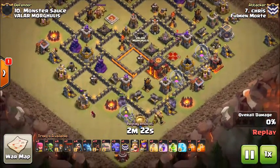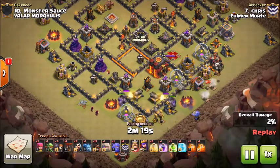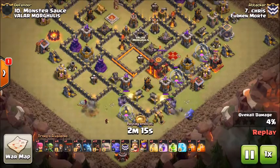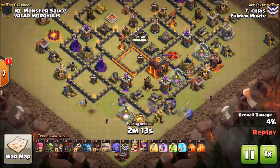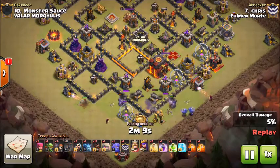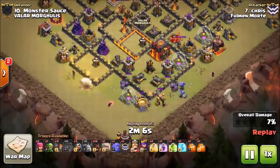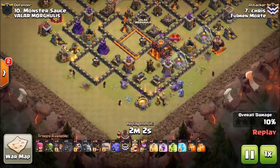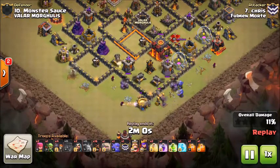He's going to get two golems down and then get down a few funneling wizards, gets down a few bowlers at the top to go ahead and break that army camp. Gets down an additional wizard just to get that barrack down at the top. Once he has the additional troops down, he then sends in his wall breakers and gets this bottom compartment open.